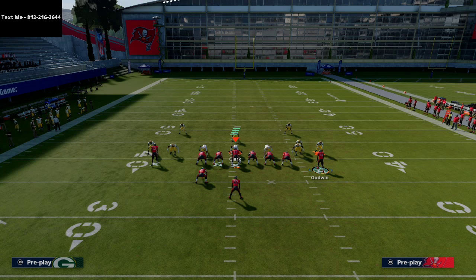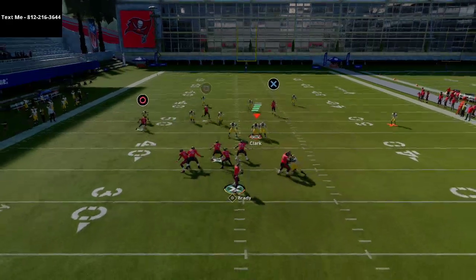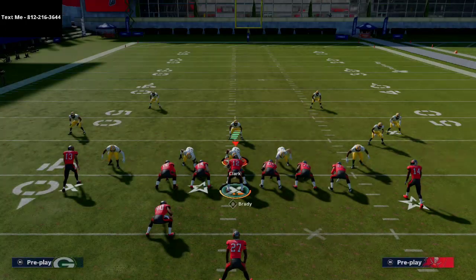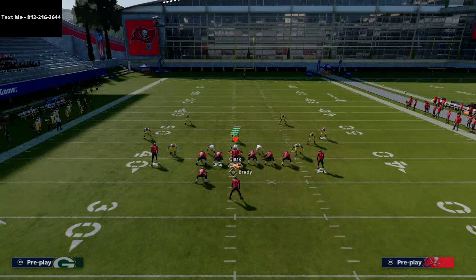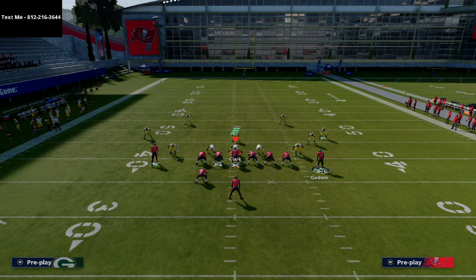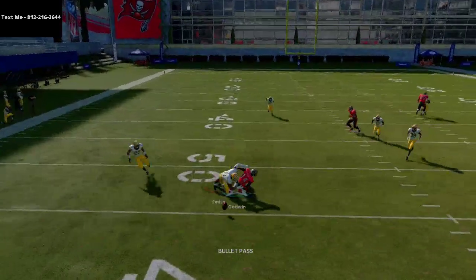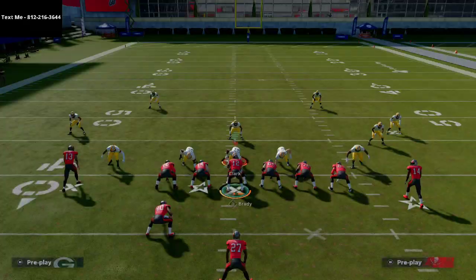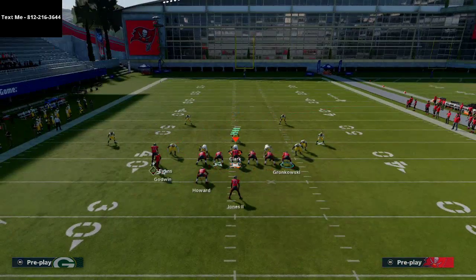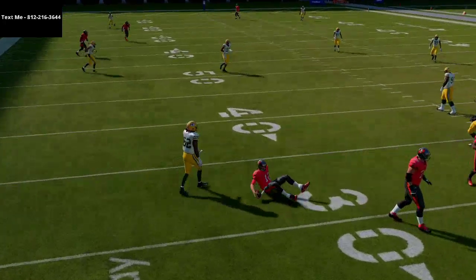You could put the tight end on a streak to open up the window to Mike Evans even more, since the streak will pull coverage and make that throwing lane wide open. Honestly, a six-man protection is probably smartest here. Against Cover 2, if the post route is covered by a yellow zone, wait a little bit — when Godwin motions over and then breaks out, that's when he becomes dangerous. This does take a bit of time to develop against stock Cover 2.